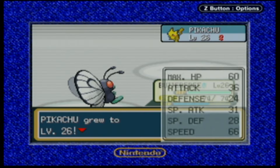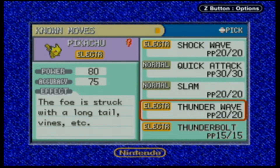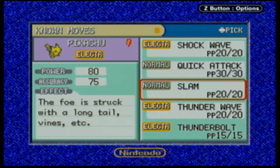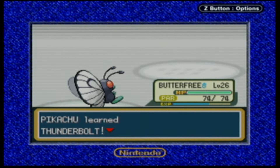Pikachu is going to level 26 - nice. Pikachu's trying to learn Thunderbolt! Maybe I should have waited before teaching Shockwave, huh? But we'll get rid of Slam. Thunderbolt's really nice to have; I just wish we didn't waste a Shockwave now. Because you learned Thunderbolt - sweet.